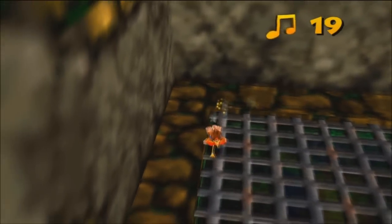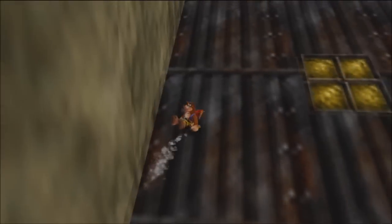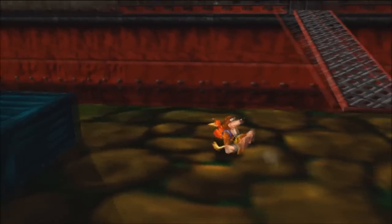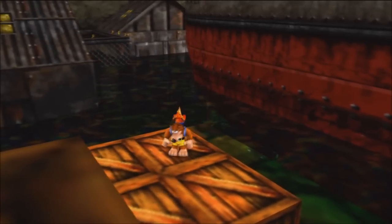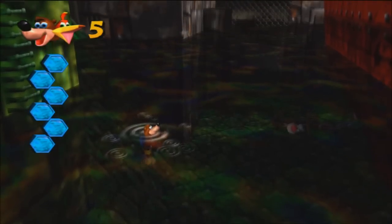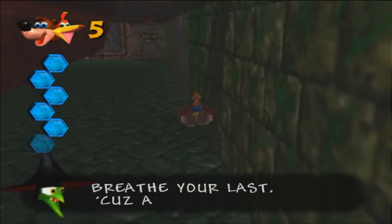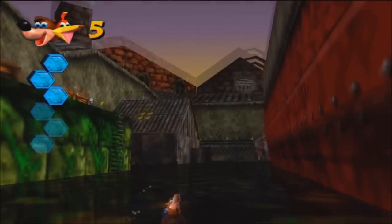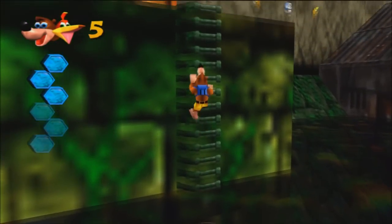Grunty explains that the water in this level is actually full of oil and toxins, so when you're underwater your air meter drains twice as quickly, and even when you're above water your air keeps draining. As you can see, it's a level with a lot of things that can kill you and a lot of really frustrating things — that's why this is one of the more notorious levels. Unfortunately I don't do a whole lot in this level in this video; I just bumped into things and explained a couple of mechanics. You have to actually climb up onto a box or a ladder to stop the air from draining above water.